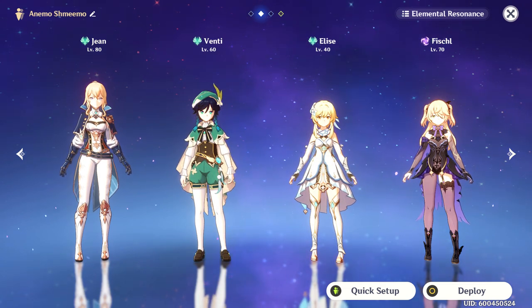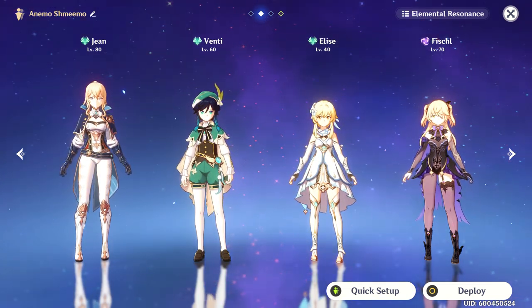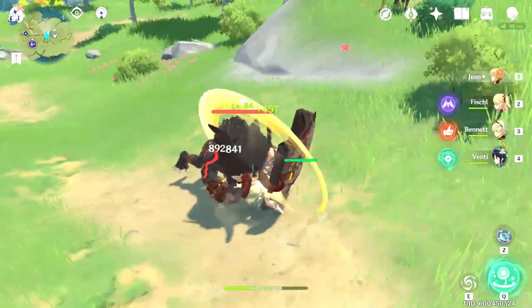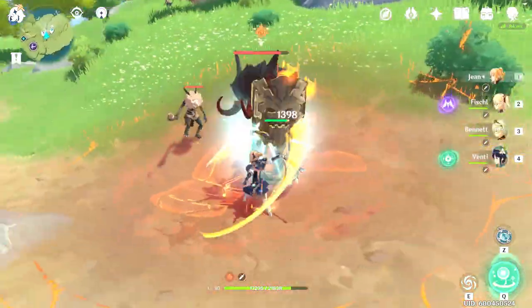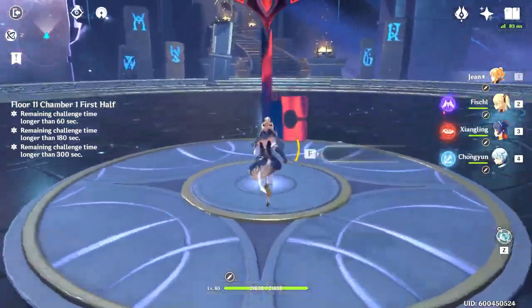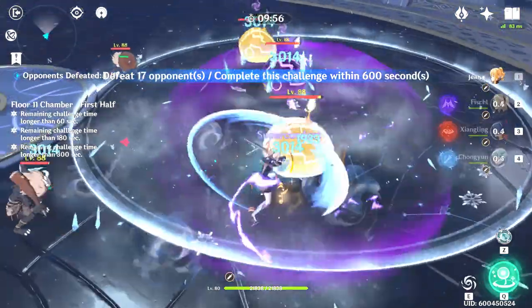Any character that has some form of elemental damage works well with this build because Jean has the ability to deal a good amount of swirl elemental damage. Combining her with multiple other Anemo characters also helps because it'll help her spam her burst for the DPS and the healing. I take this build really anywhere — it's super flexible. With Jean being an Anemo unit you really can't go wrong taking her into any fight. I recommend using her in the Abyss especially because she helps swirl elemental reactions and is also a terrific healer.